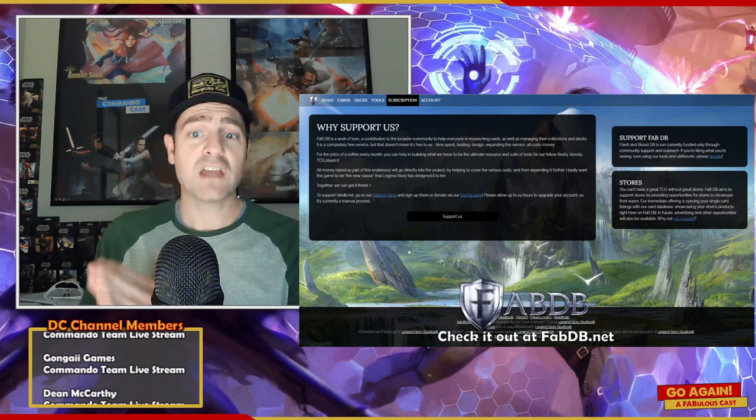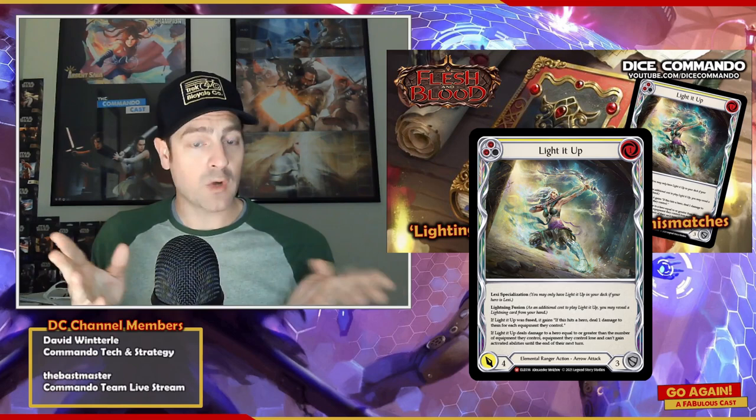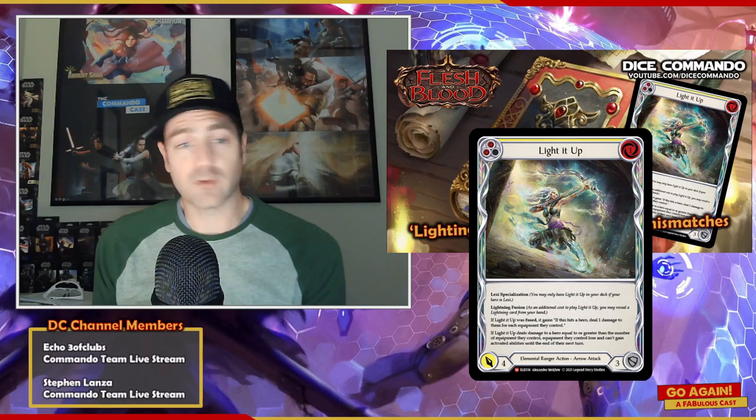Tonight's video is inspired by a video I made in the fall of 2021, specifically talking about the card Light It Up and the ruling around it. The question was: does its fuse ability deal one damage for each equipment in play, or does it deal all that damage as one packet? The official card clarification was that it dealt it all as a single packet — so if you had four equipment, you wouldn't take four ones, you would take a packet of four. That discussion, while I thought it was the correct ruling, highlighted that the card text didn't quite say that. But either way, it was the inspiration for tonight, because in the comments of that video, a viewer commented 'one times four equals four.' Now, likely that was a snide comment, but it's something I wanted to address — because while true from a pure math standpoint, it is unequivocally false in CCGs. We deal with modifiers, extra damage, replacement effects, and all sorts of things.